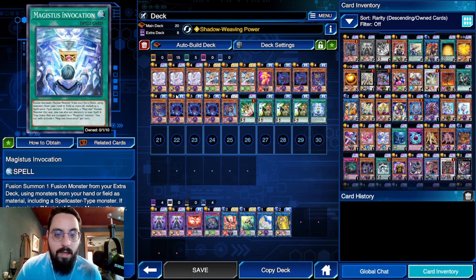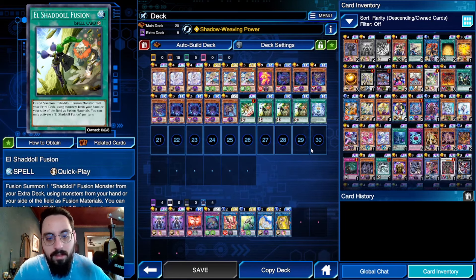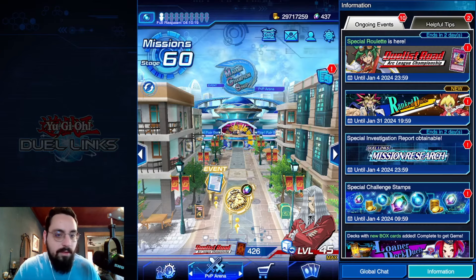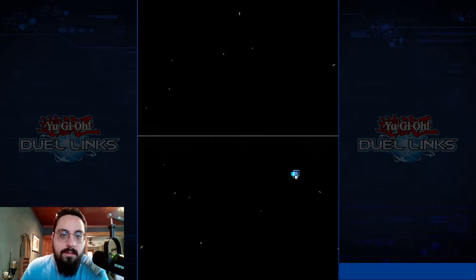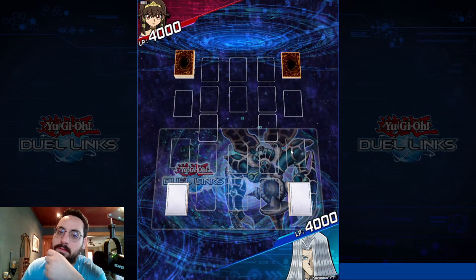They all float — so we all float down here. It's pretty consistent; I really don't brick. Almost every hand is able to do something. I did open like triple Elshadoll Fusion once — with the four cards added you can open multiple fusion spells and no monsters, so it can brick, but it's not too prone to it. With that being said let's jump right into a match. I'm unfortunately in Gold so hopefully we can get some decent ones. All right, up against a Sarah — what's she on?